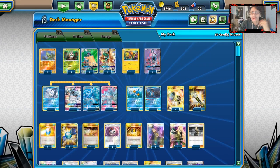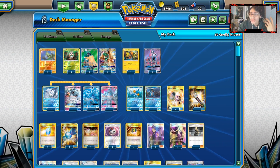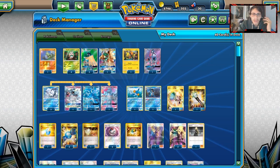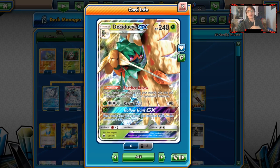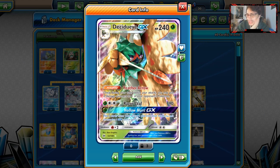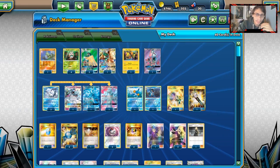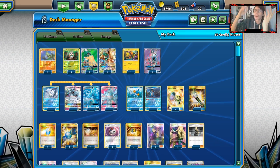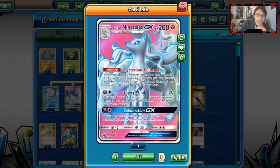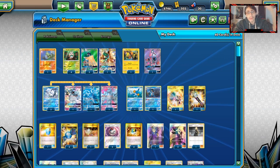Some tech options: the one thing this deck doesn't play is something like Dartrix. You might want to consider making one Dartrix for Hollow Hunt to get back Rare Candies. Especially if you don't end up playing against an Ultra Beast deck, though that's unlikely. Swampert and Ninetales both can counter Blacephalon, and you've got the Ultra Beast counter with Sublimation. This is definitely going to be a very fun and strong archetype since it did well in Japan.